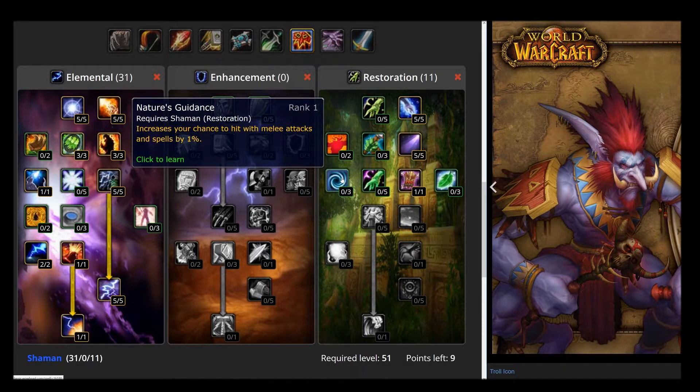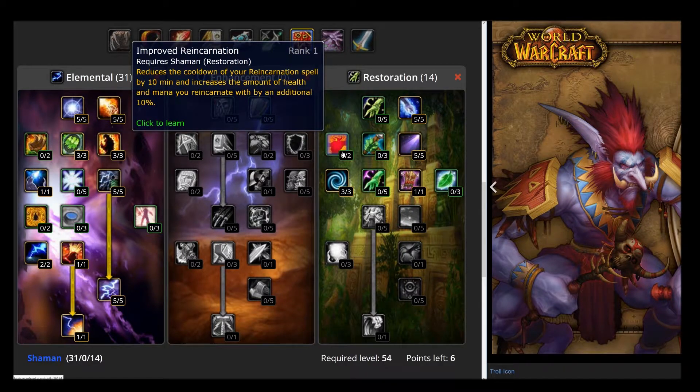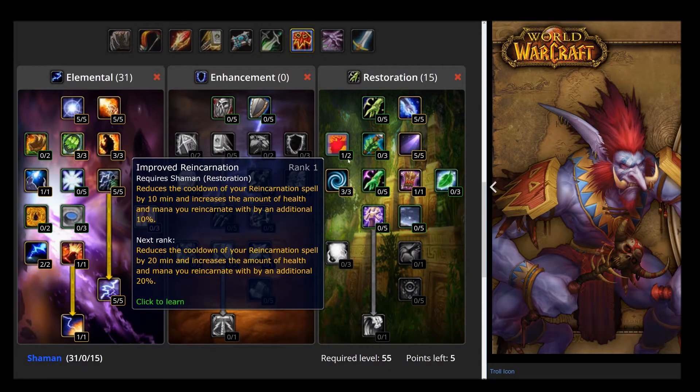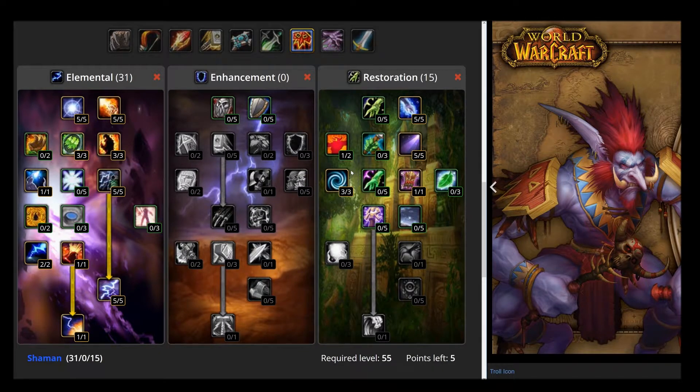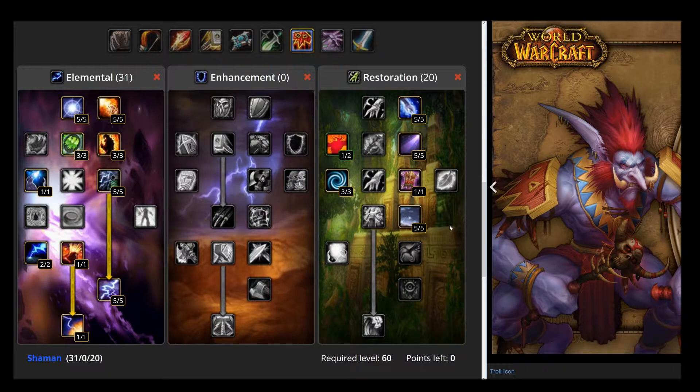Absolutely crucial to DPS is hit chance. So you're going to take Nature's Guidance which gives you a whopping 3% chance to hit with melee attacks but also with spells. Now you need to get to the next rank, so you have 1 point to put anywhere you want. My suggestion is just to throw it in Improved Reincarnation which gives you 10 minutes off your Reincarnation spell, but it doesn't particularly matter. The next 5 points you're going to put in Tidal Mastery which gives you an extra 5% chance to crit with Lightning. And this is the make up for Elemental.